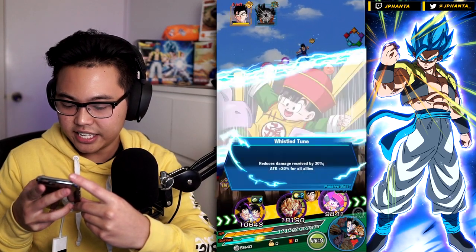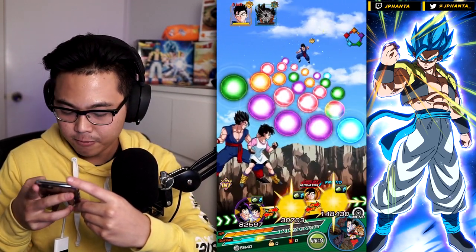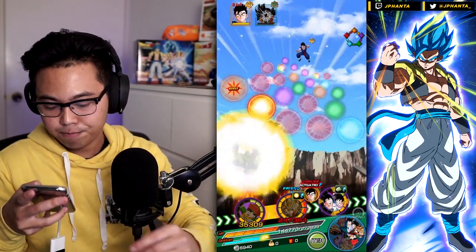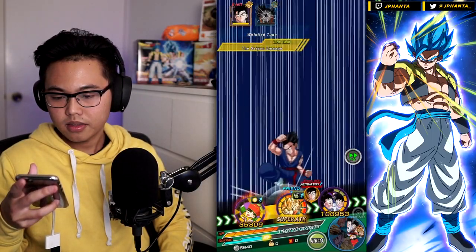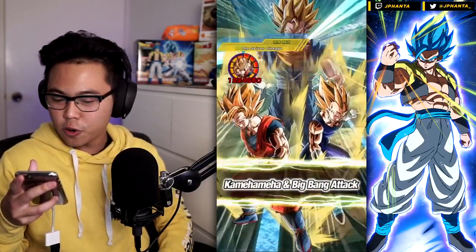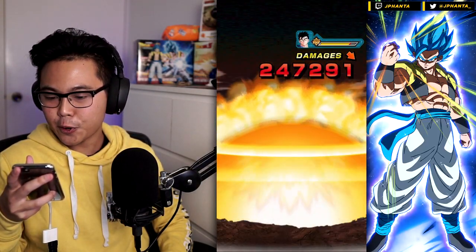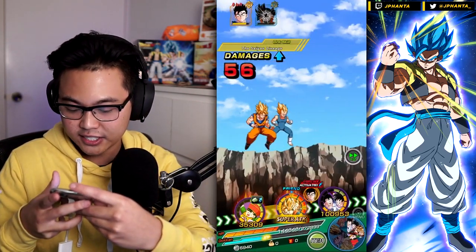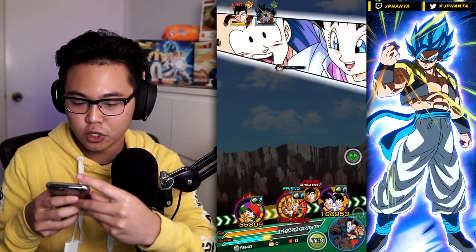This is actually the hardest part of the event for us with this team. Since he didn't do too much damage, I'm sure we can manage with the item list here. If we can get a critical to take out this Gohan, that'd be awesome — nope. We took 85k damage but we are still good, even without using an item next turn. We'll be able to transform next turn as well.